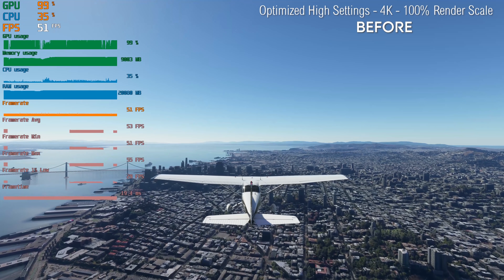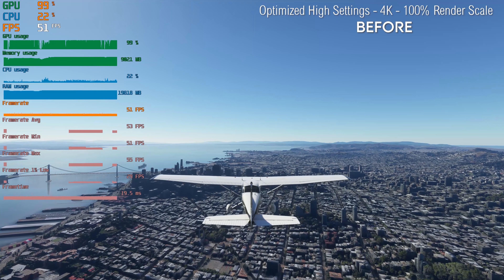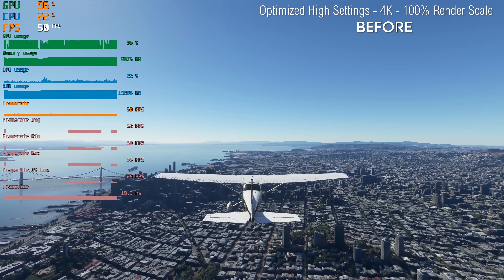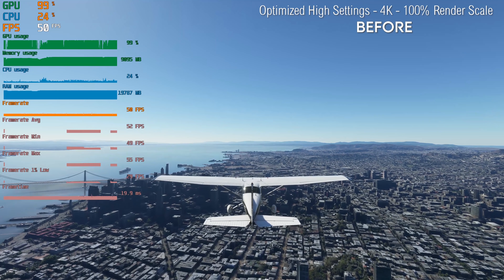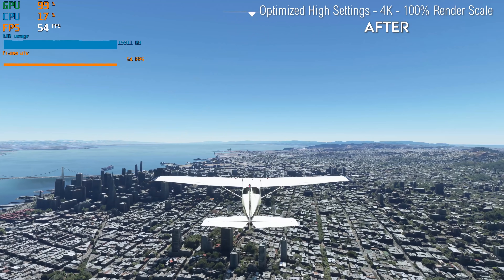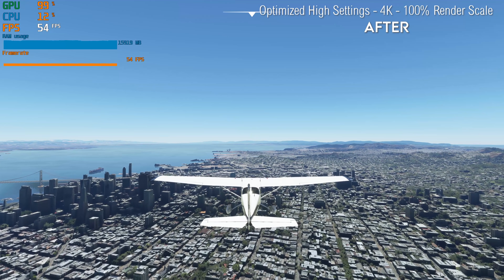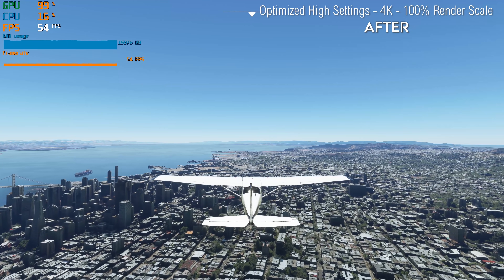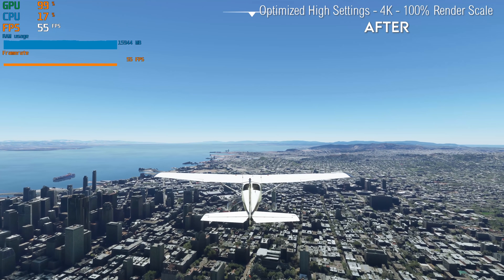Meanwhile, if we take a look at 100% render scale — and honestly I don't think there's too much difference between 80% and 100% render scale, the performance gains are well worth dropping down 20% on the render scale — at 100% render scale we're getting around about 50 frames per second on this scene, down from 60 frames per second. With SIM Update 5, we're getting around 54 to 55 frames per second, closing in on around a 10% improvement here once again.